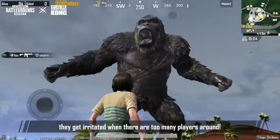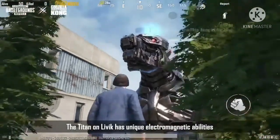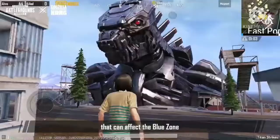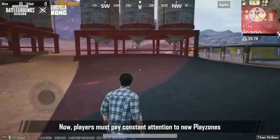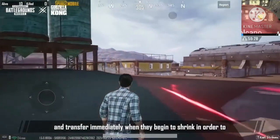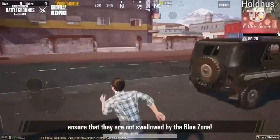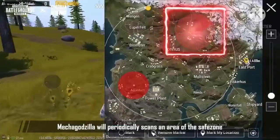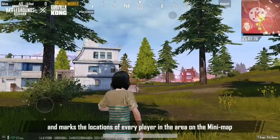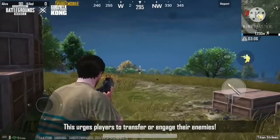A Titan has unique electromagnetic abilities that affect the blue zone, causing a shift every once in a while. Players will need to pay constant attention to the new bright zones and transfer immediately. When they begin to strike, players should not be caught by the blue zone. Furthermore, Megagodzilla periodically scans an area of the map and marks the locations of all players on the mini-map, which forces players to reposition or change their strategy.